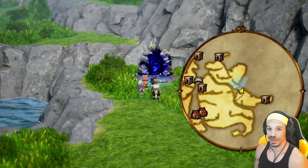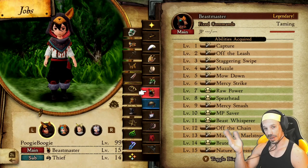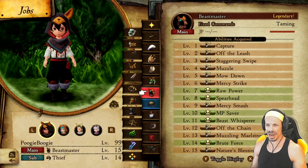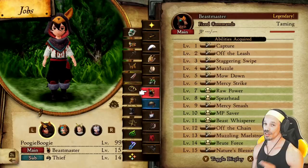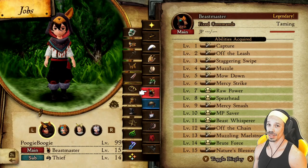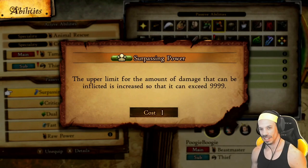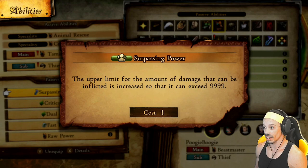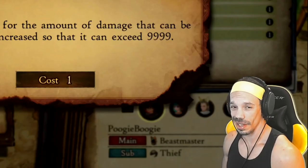Let's go over some of the character builds that are going to break these bosses. Today we're going to use two physical attackers being Beast Class Main and Thief Subclass. There's a major reason why I use Beast Master and I have a link to that explanation in the description. The abilities we're using are Hellblade's Surpassing Power — the upper limit of damage that can be inflicted is increased so it can exceed 9,999. This is critical for breaking these bosses and breaking that damage ceiling.